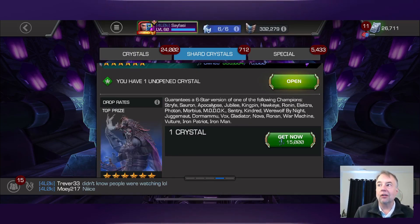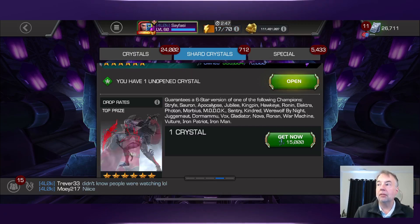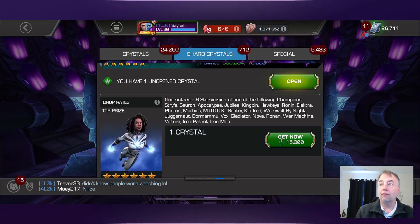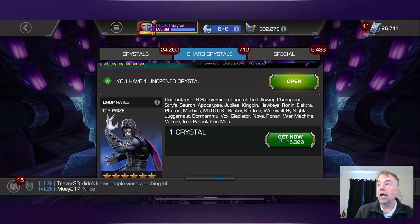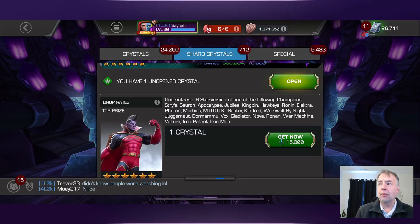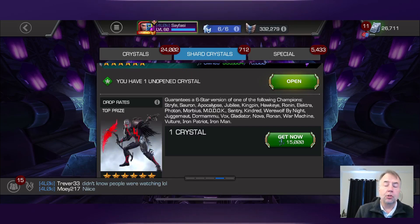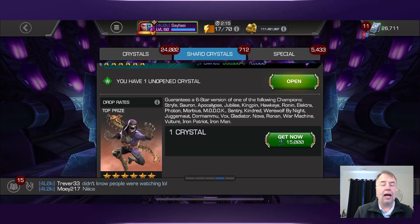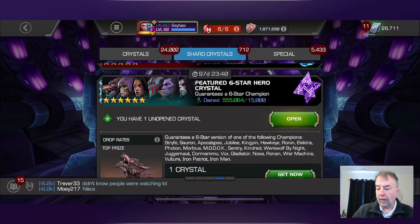We've got Strife - not a big deal. Sauron - not worried about him. Apoc wouldn't be bad to get some more sigs on. Jubilee, Kingpin - he is sig 200 so not worried. Don't want to see Hawkeye or Ronin if I can help it. Don't want to see Electra, but we do have Photon, Morbius, Werewolf by Night - which would be awesome. Dormammu - wouldn't mind some more sigs on him, got him at rank three.